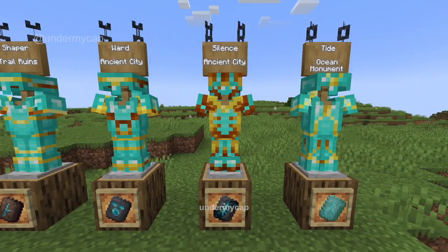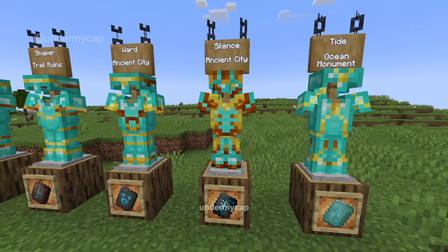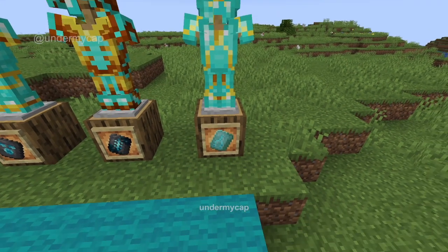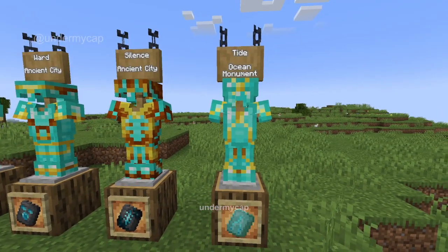We've also got the Silence. This one just looks even scarier and it also looks like one of the coolest ones, mainly because it's probably the hardest one to get. The next one is the Tide and this one can be found in Ocean Monuments. It looks like it's frosted over ice kind of — super cool.